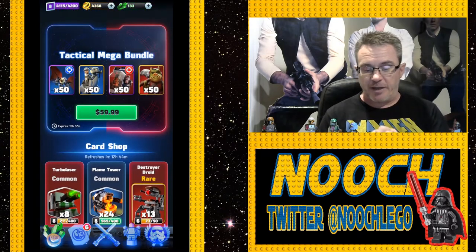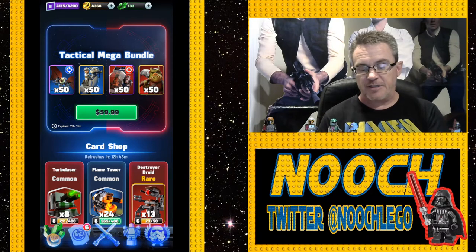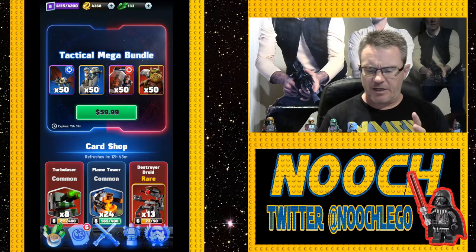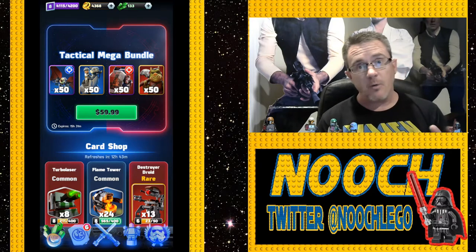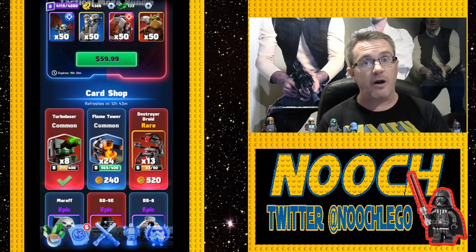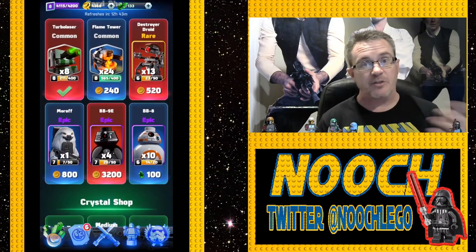You can also spend $60 — here you see a Tactical Mega Bundle. For $60, you can get 50 cards of each of the new cards: the Ewok Glider, the Tauntaun, the Imperial Dropship, and the Gamorrean Guard. So if you are a whale and that's what you want to do, this is probably the best package to buy — make sure you get those cards up front because they're a little harder to come by in the shop or by opening scans.